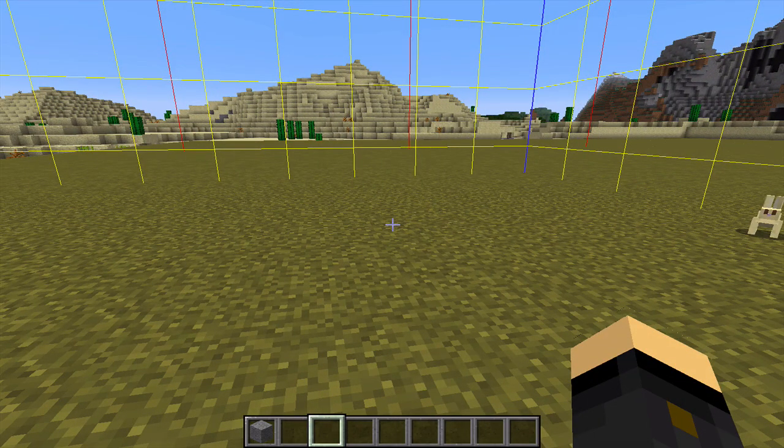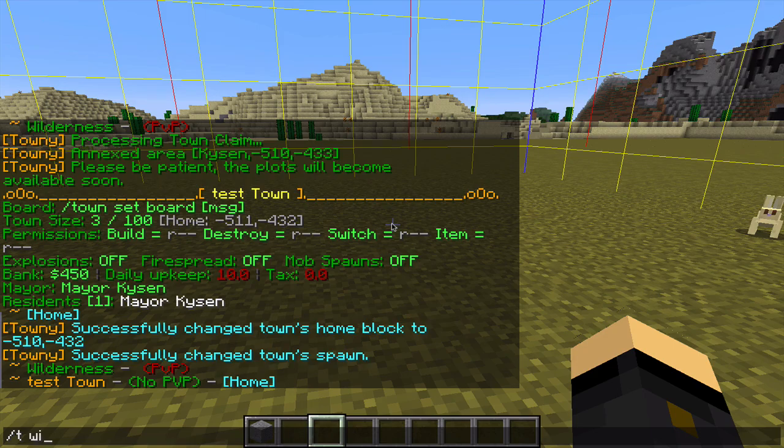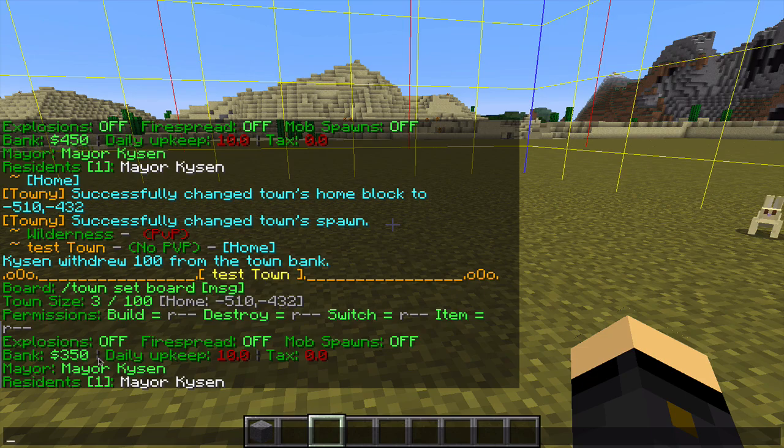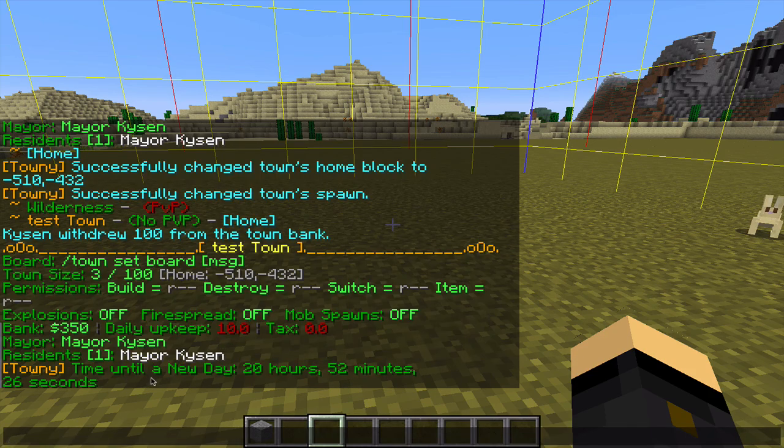As well as putting money into your bank account with slash t deposit, you can also do slash t withdraw and a number — say 100 — and take that money back out of the town. That's a useful command to know. The daily upkeep is on a 24-hour basis, and you can check by doing slash towny time when the next payment will be. You can see the time to a new day is 20 hours, 52 minutes and 26 seconds — so you know you need to have your upkeep in the bank within that time.